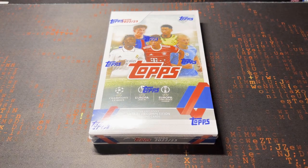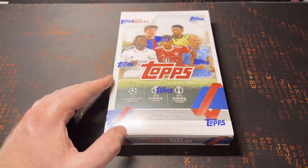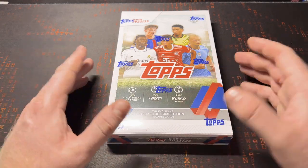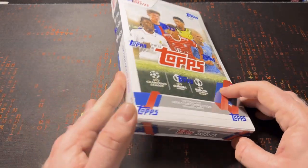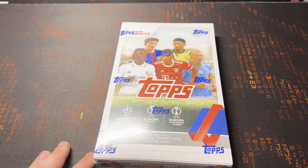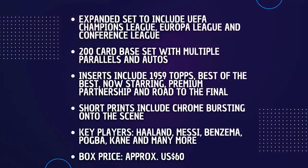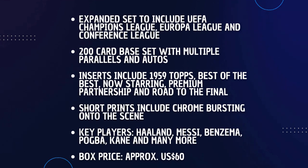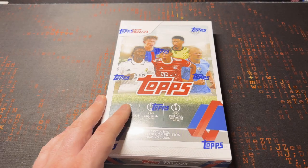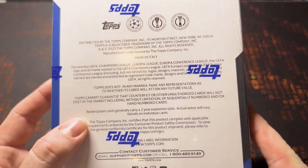Hey guys, welcome back to the channel! Today we are looking at Topps UEFA Club Competition 22/23. This product has expanded on the traditional Champions League product to now include Europa League and Europa Conference League. It is a paper set with foil inserts and parallels. I think we are looking at an average of about 20 or 21 inserts per box, at least 10 parallels. We are looking for inferno foils, five star balls in this box, pink sparkles, and all the usual different parallels — purples, golds, orange, etc. This product doesn't have the odds on the back but you can look those up online.